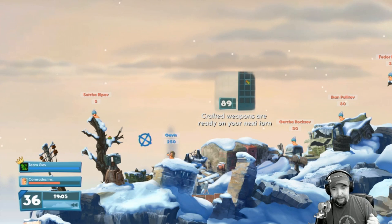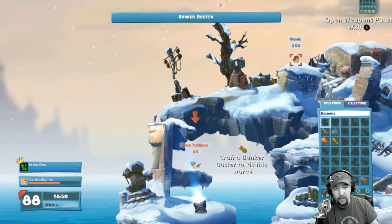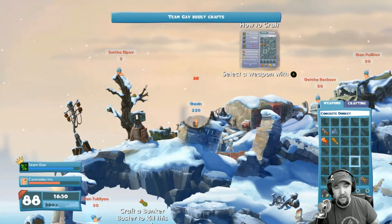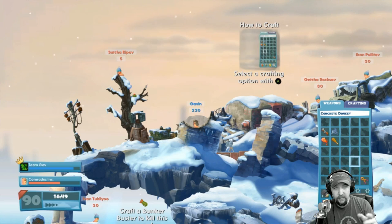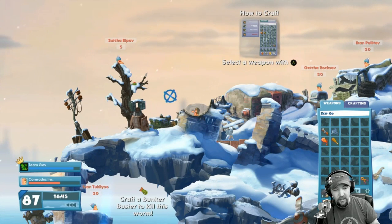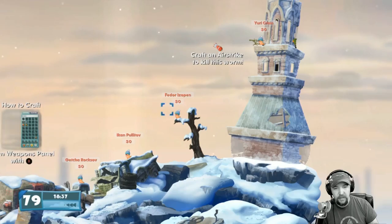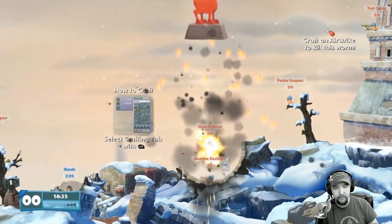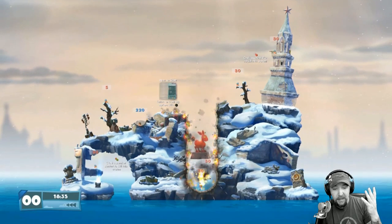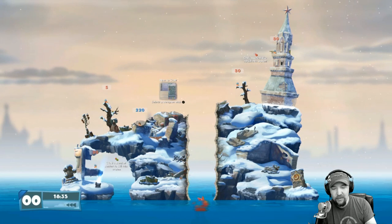There goes my turn. Now it's the enemy's turn, so I'm going to quickly press B and go over to crafting again. This time I'm going to do the angry concrete donkey. That's crafting right now and it's going to complete as soon as it becomes my turn again. Now it's my turn and you can see the donkey is available at the bottom. Let's do the donkey — we're going to get both of them. This is the concrete donkey variation, and it gives you a little bit of fire, which is kind of cool.